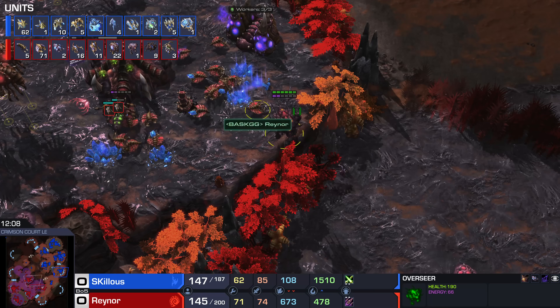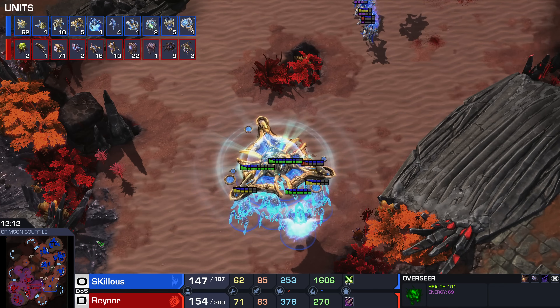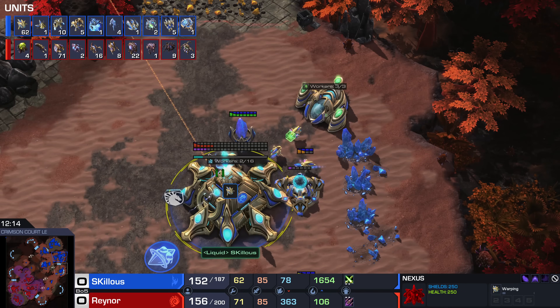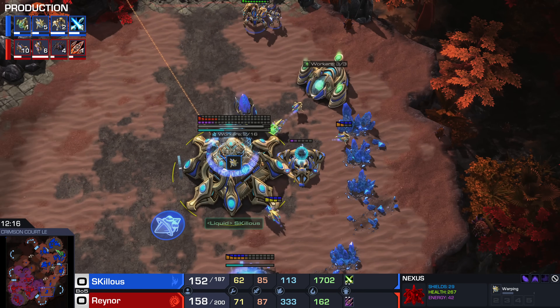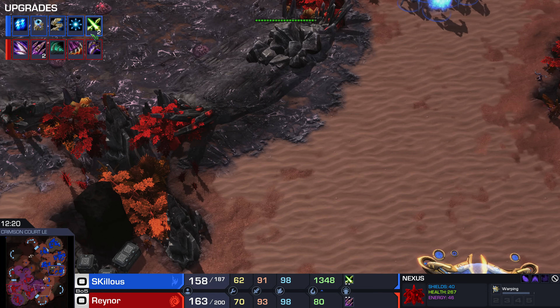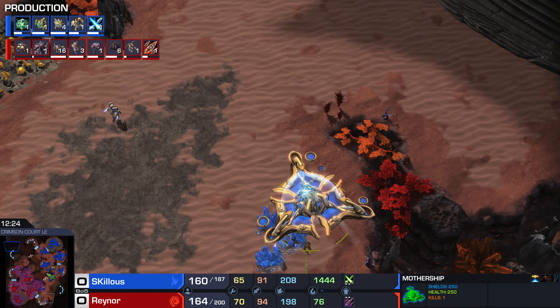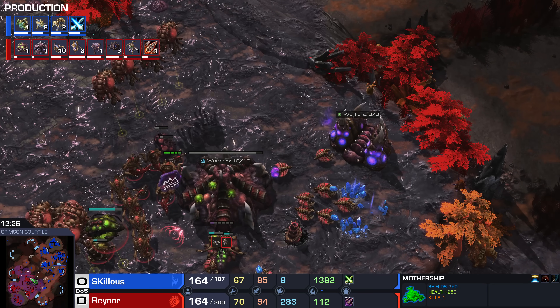Reynor needs to make Overseers — he's only got one, which is a bit of a travesty. Otherwise that Mothership cloak represents way too much threat. Five probes being rebuilt at a time — Skillous needs to re-saturate these bases and get back up to 70-plus probes. No ship weapons upgrades at all. So this is a full ground plus Mothership style — I love this style. I've always said if you've got momentum, the best way to finish it is pure ground.